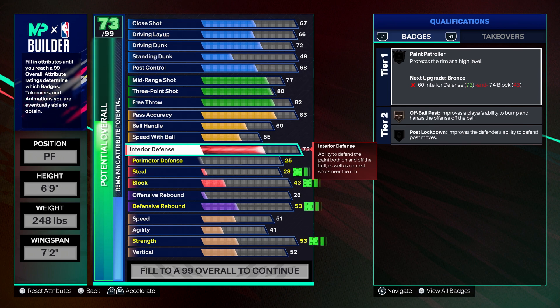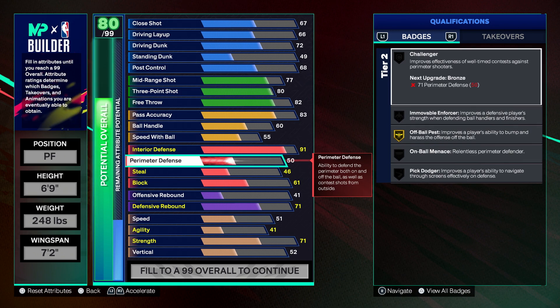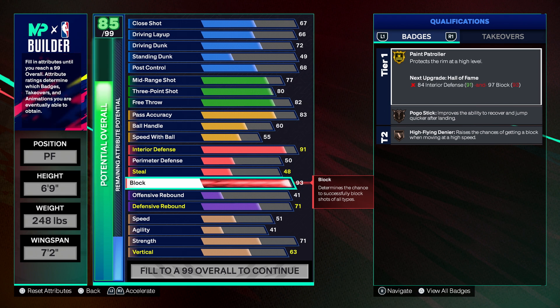Moving on to defense, we're obviously going to have really high interior because we're a paint protector. We're going with a 91 interior defense, a 50 perimeter, a 48 steal as the default, and then we're going all the way up to a 93 on the block. I really wanted a high level of Paint Patroller and High Flying Denier because I want this build to really be able to protect and lock down the paint. With the 91 interior defense and 93 block, people are still going to score but you're going to get a lot more blocks and force a lot more misses.